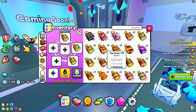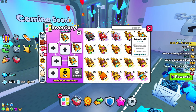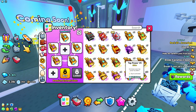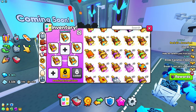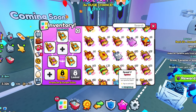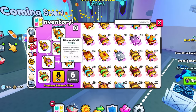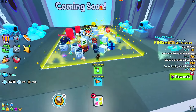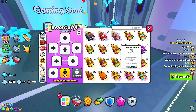So three gem books here, and you're also going to want critical to make sure your pets break things a lot quicker. You could also put a strength enchant, but what I do recommend is a speed enchant because it's going to help you grind the last area a whole lot quicker.